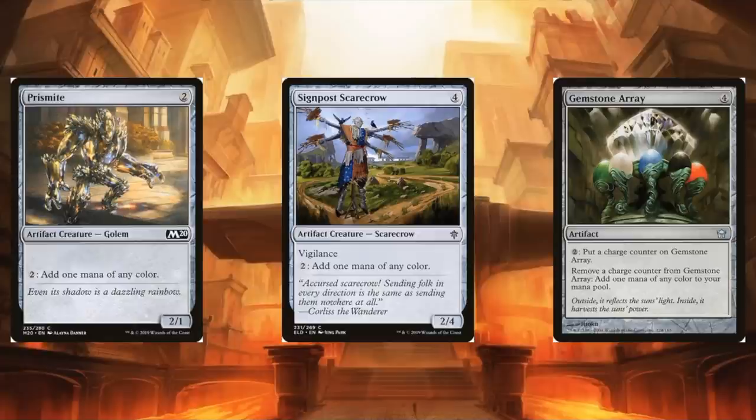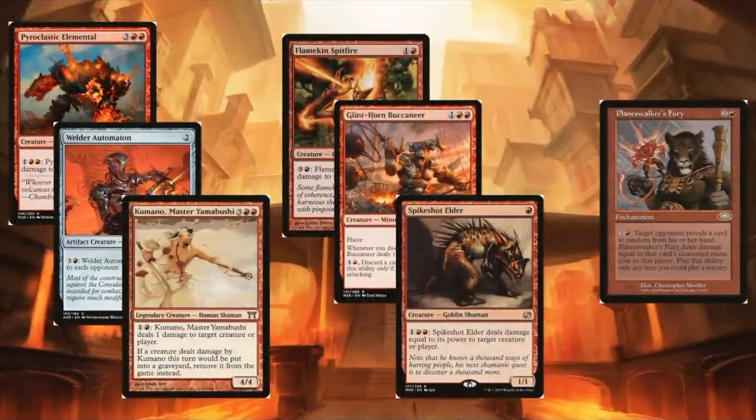With infinite colored mana, here are options that let you do infinite damage to a target or your opponents. If you're doing an equipment-focused build, Spike Shot Elder is pretty cool — pair it with a sword and that ability is very reasonable for taking out opponents' creatures.